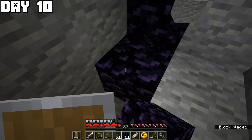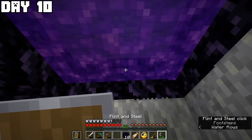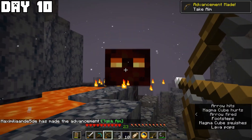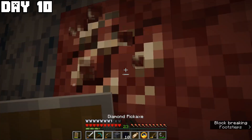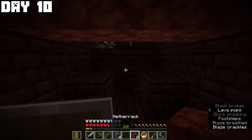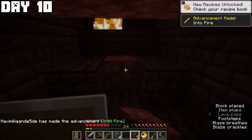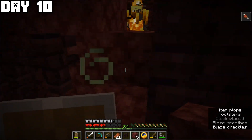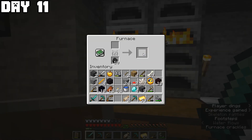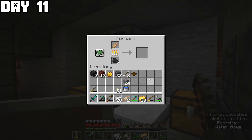Day ten started with some fishing, then I made a nether portal and went into the nether. There I shot a magma cube, found striders, mushrooms, and nether quartz ore. I found a nether fortress and a blaze spawner where I got my first blaze rods, then went back. Day eleven was uneventful — I just crafted some items and fished for a couple of minutes.